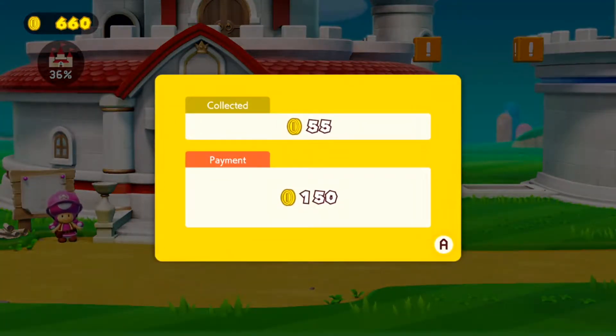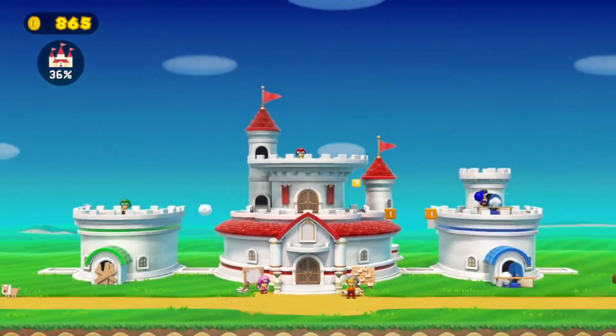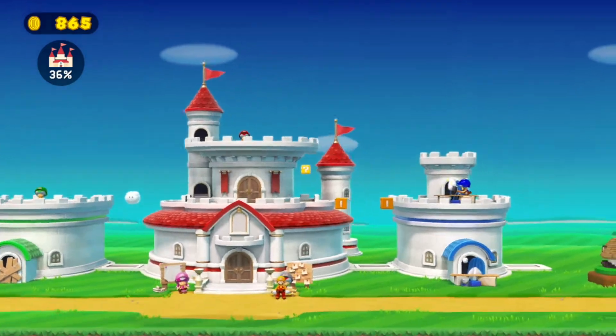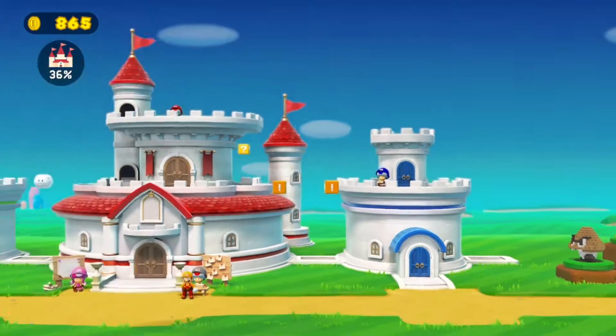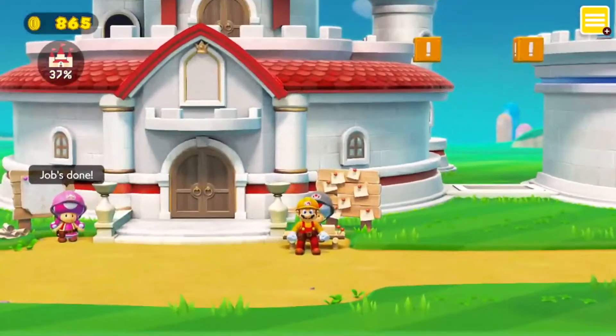Our new total is 865 coins and the east hall doors are done — 37 percent completion at this point.